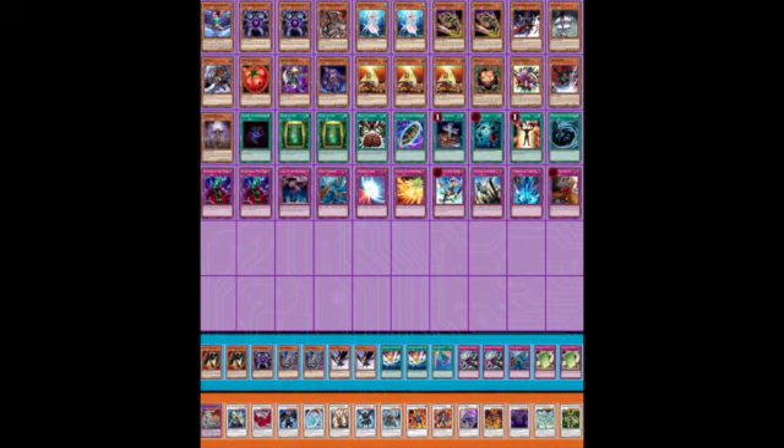Necrogarna also adds more value to Burial from a Different Dimension, which I love in this deck. Even if you're just putting your Mezuki back into the graveyard, it's a very high-impact late-game card that wins a lot of games. I always like to play Burial from a Different Dimension in my zombie-based decks. I like this monster lineup quite a bit — you also have Spirit Reaper in the main deck and Tragoedia.